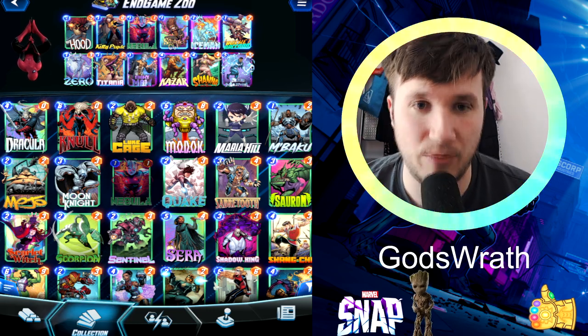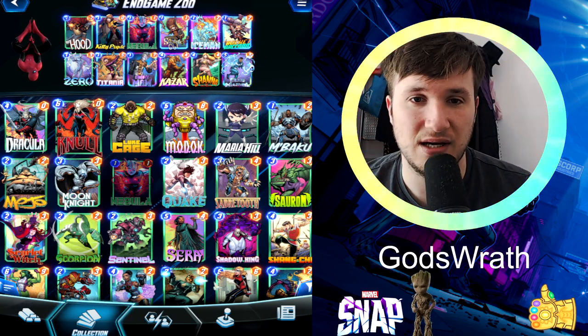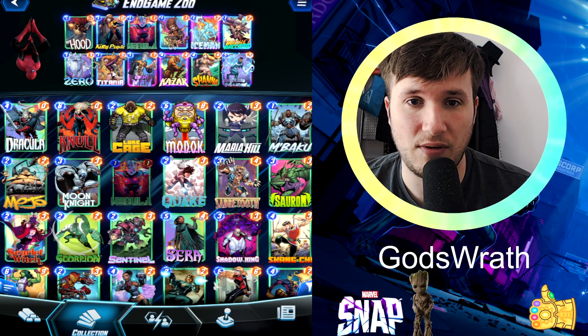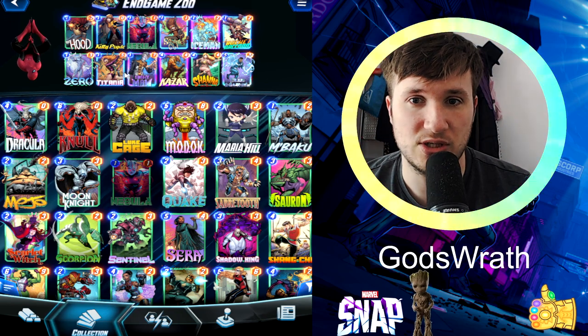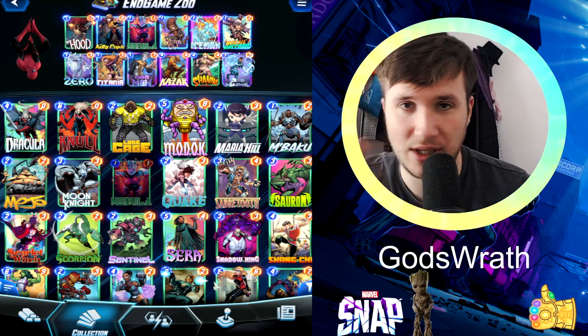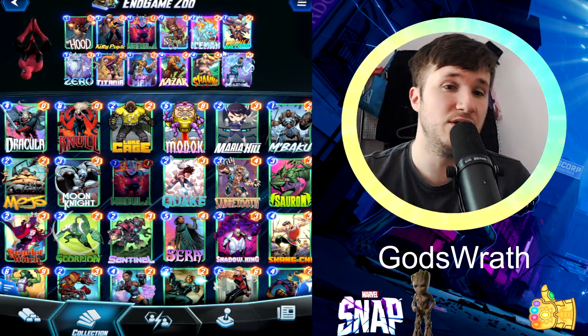Let me show you what we have here. We have quite a lot of synergy going on. Zero actually makes perfect sense in this deck, first of all, because it's a one-cost card as well. You can zero out Titania and Ebony Maw — these are the two cards you can zero out on, and they just work like a charm. We have Squirrel Girl in here — she's gonna fill the board with ones. You should already know this by now.